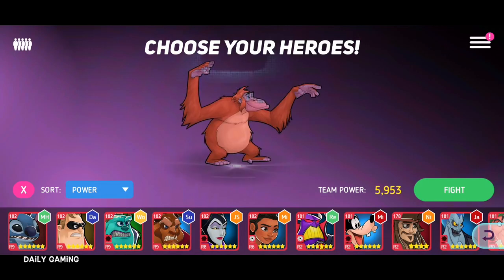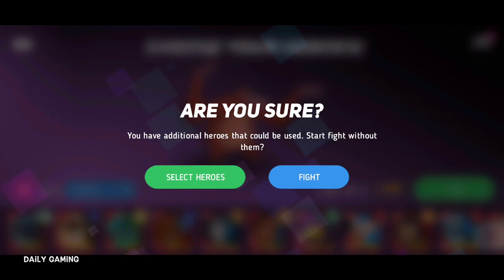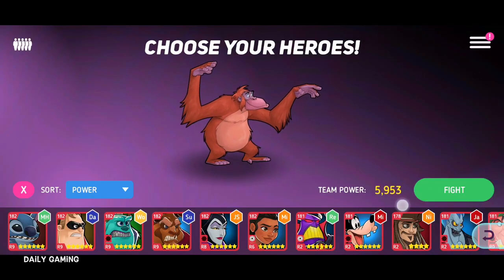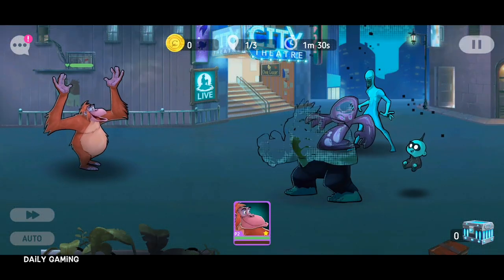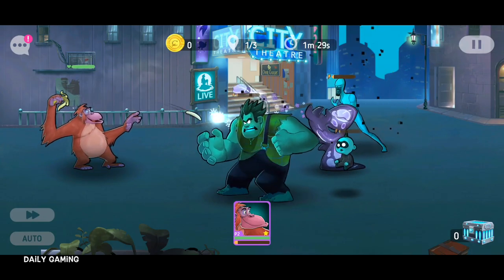We'll give it a go and then we'll move over to Goliath and see. Already 5,000 — 5,953. That's way better than 420. Not as memeable, but it's still pretty good. Here we go — new and improved King Louie.